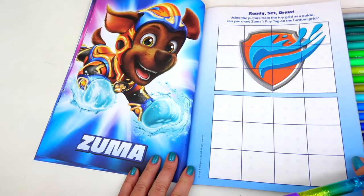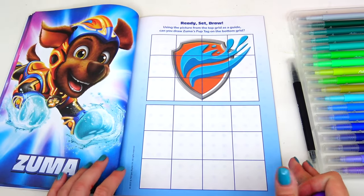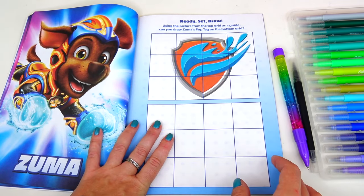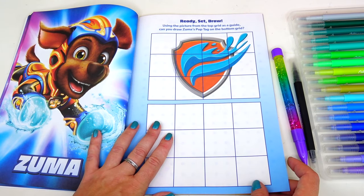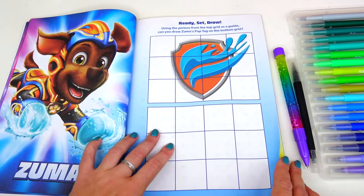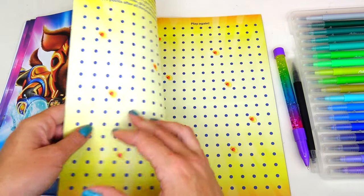Next is Zuma! Ready, set, draw! Using the picture from the top grid as a guide, can you draw Zuma's paw tag on the bottom grid? This one seems easier than drawing a puppy.